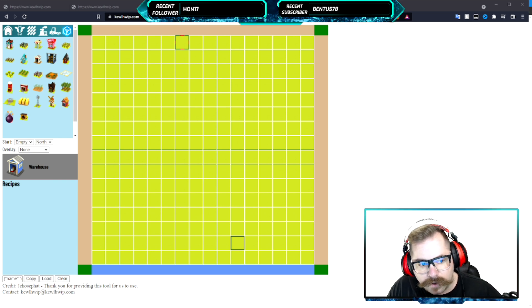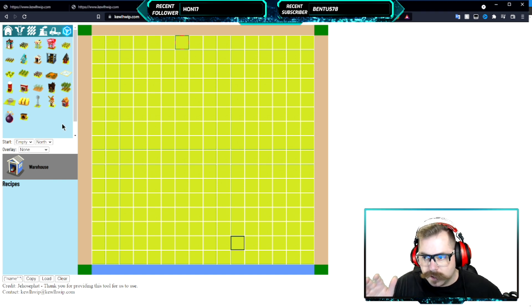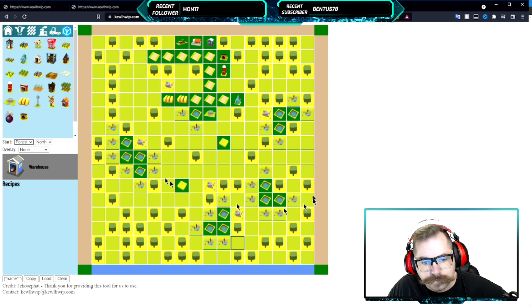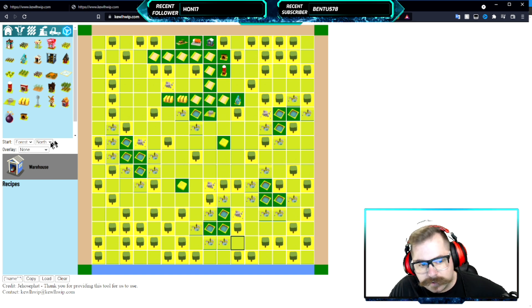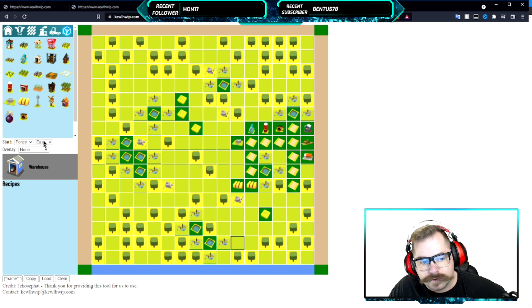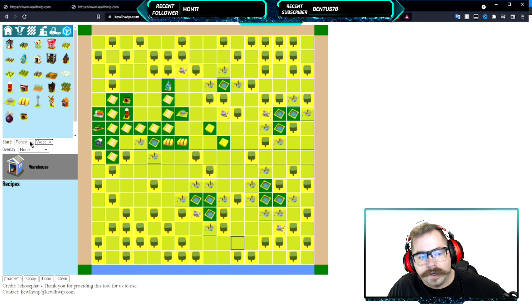We have our North setting — I'll go into that in another video. Let's say you're doing the square type I'm doing, which is a Forest. I'll click Forest right here in the middle menu, and this is the default Forest North layout. We'll go into other layouts another time, but this gives you the option to choose what you're starting with.